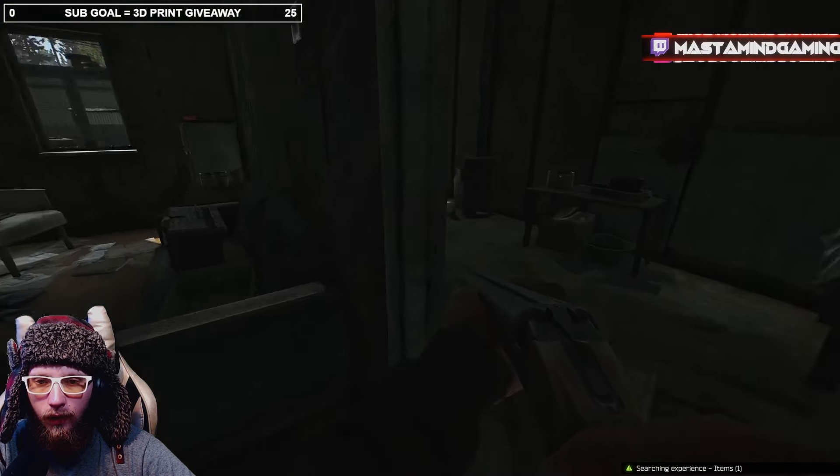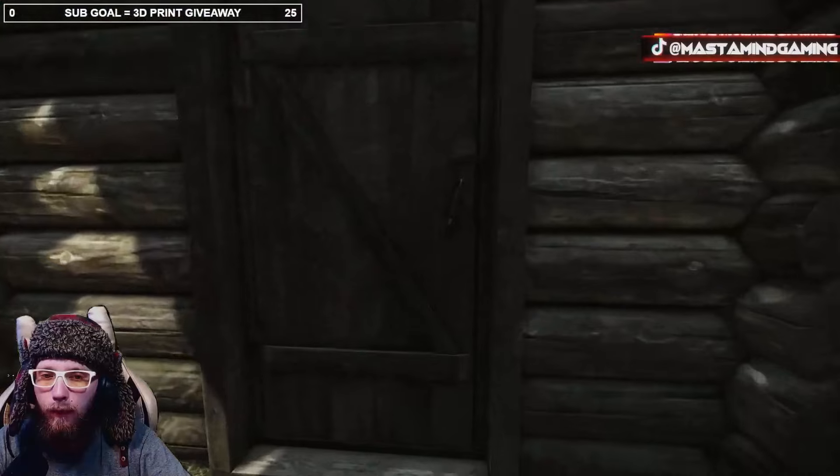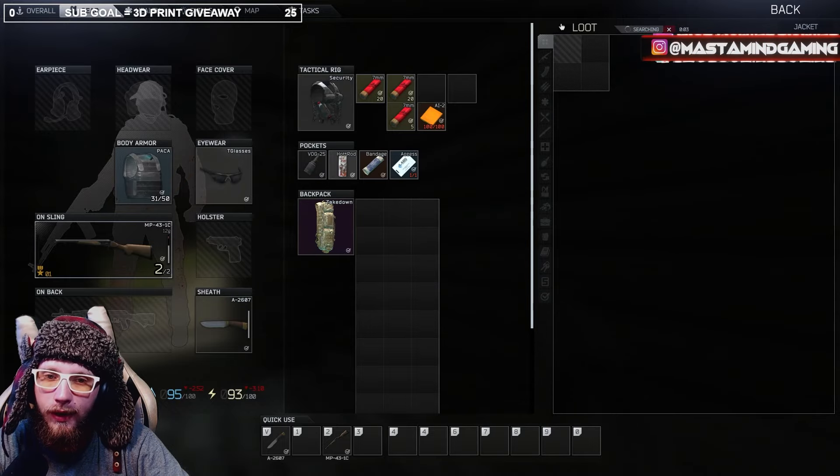I don't think there's another jacket in any of these houses, I think it's just one. There's a jacket way back here. The key is to hit the jackets — I don't really touch the toolboxes or anything else unless I'm really down for money. I'm more so worried about getting the Dorms Mark keys and the Shoreline keys. Those are the keys you want.